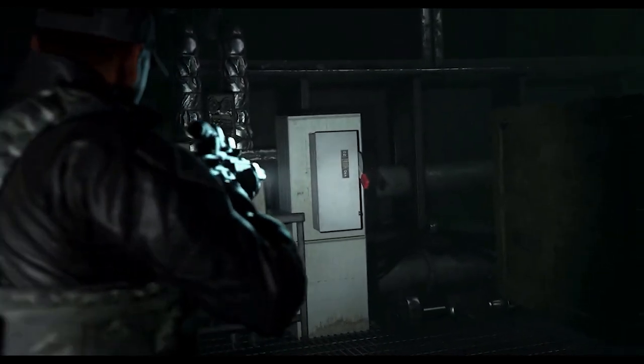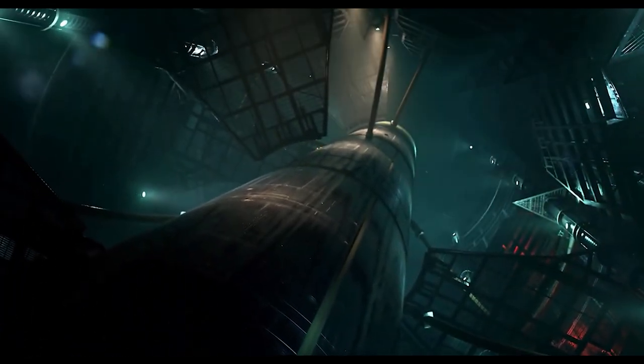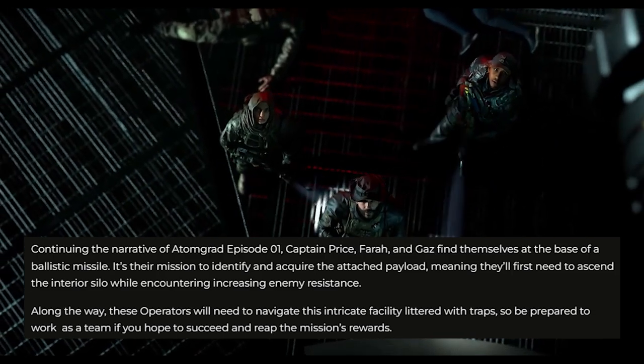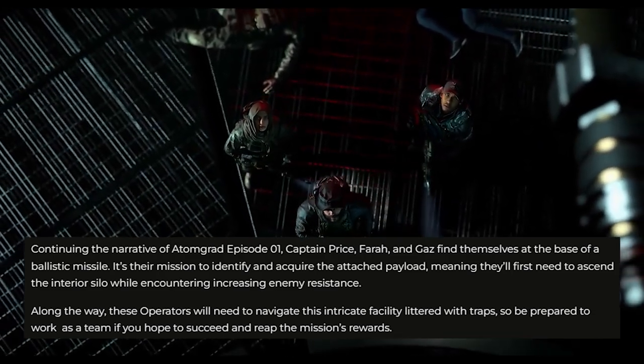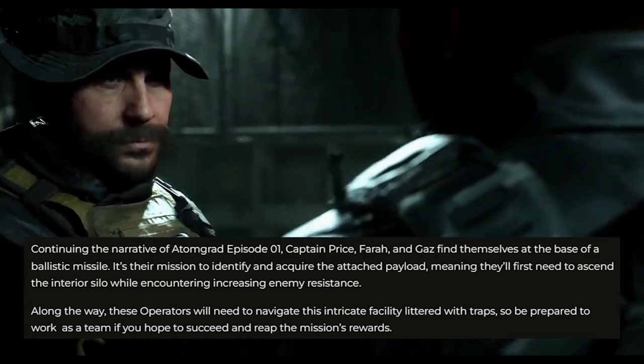As expected, Episode 2 is picking up right after the ending of Episode 1, where Price, Gaz and Farah have just discovered a ballistic missile within the Atomgrad. In Episode 2, they'll need to identify and acquire the attached payload, which means they'll need to ascend the interior of the missile silo while avoiding different traps and taking out enemies.